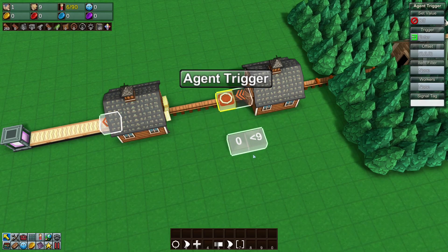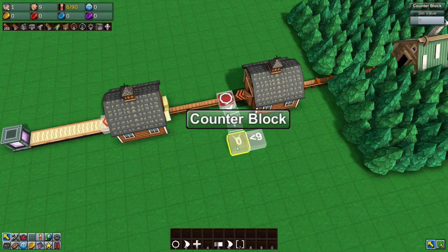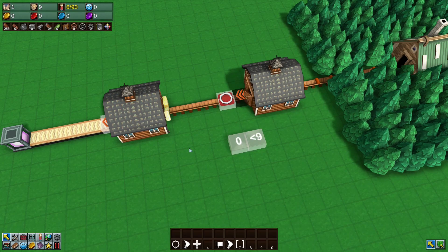Then right-click the agent trigger onto the counter block to connect a logic link. Get the counter block and link it to the math block, and then link the math block to the grabber. Nice and simple.